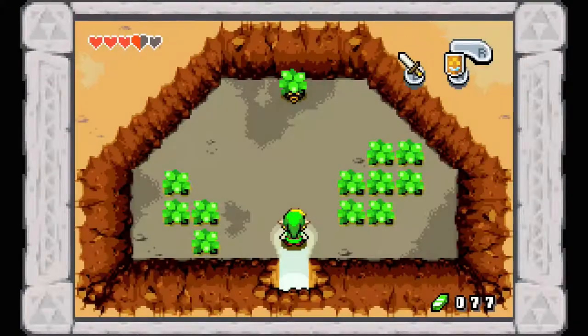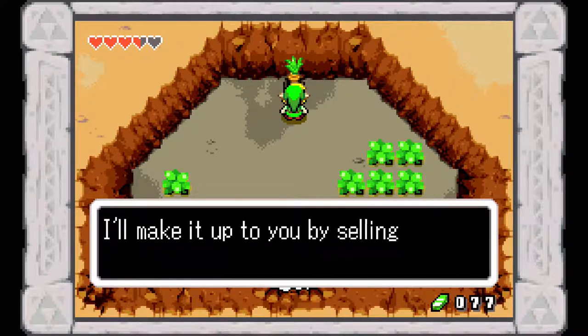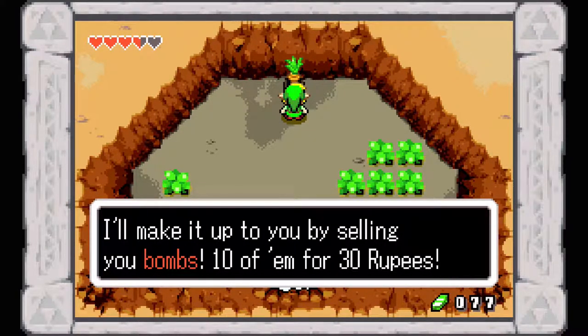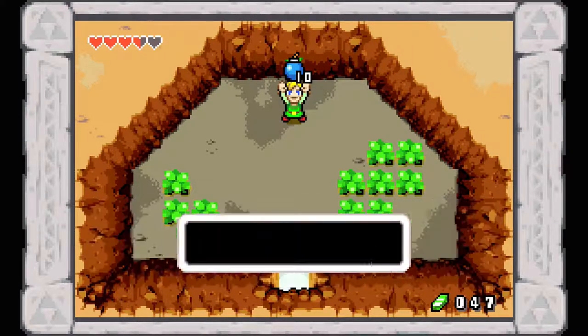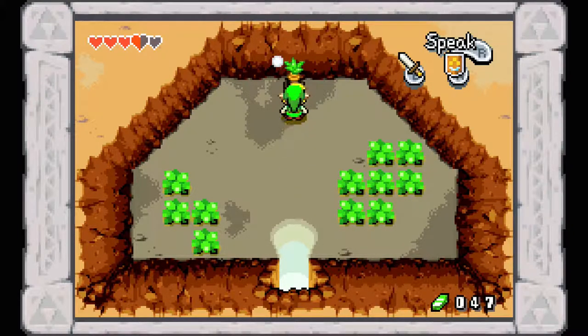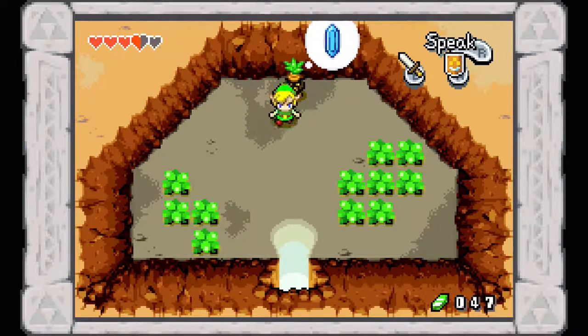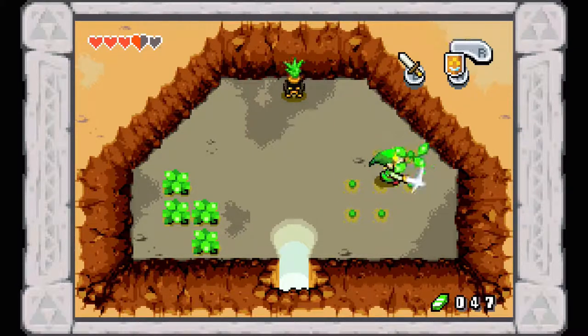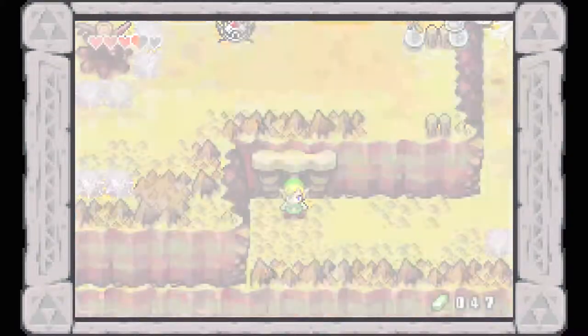There's another one of these Deku Scrub guys — definitely want to reflect his nut back at him. He's selling bombs: 10 of them for 30 rupees. We might actually want to do this because we only have about one bomb left. This guy also wants to fuse Kinstones with us. The Kinstone bubble can have different things in it depending on the result of the fusion, but I'm not doing any more fusions until after the next dungeon so we can build up a good stash.